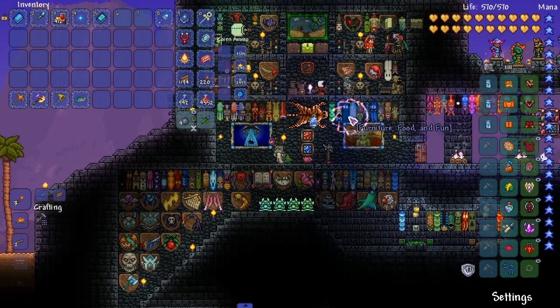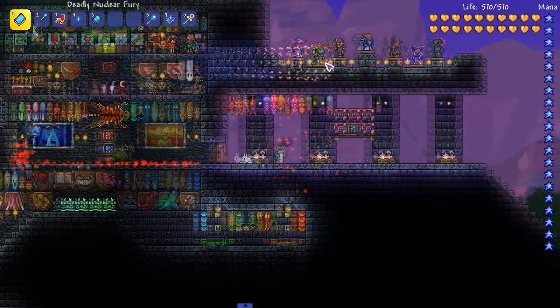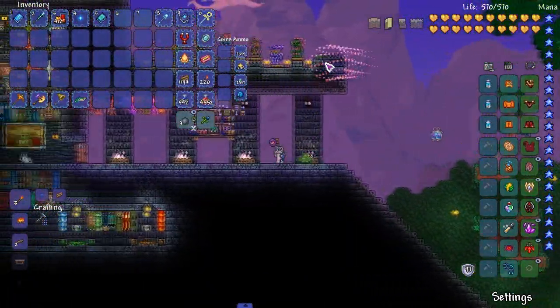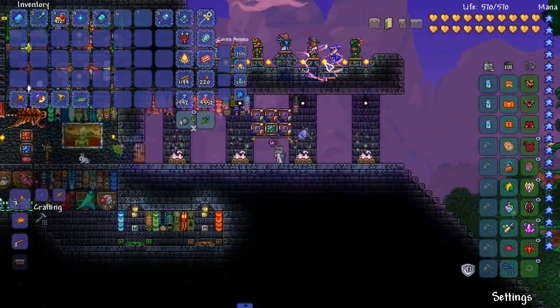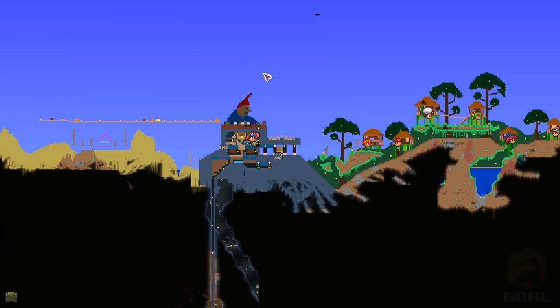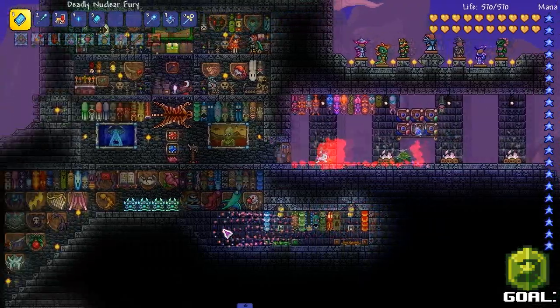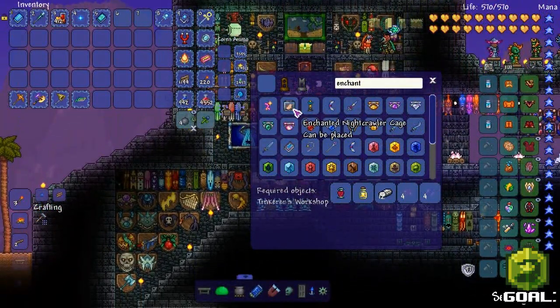Welcome back everybody. Last time we left off we killed lunatic cultists - I killed like two pillars, another lunatic cultist last episode, two sets of pillars. Now we're going to do the Moon Lord fight in this episode, but first I want to look at some enchanted stuff.